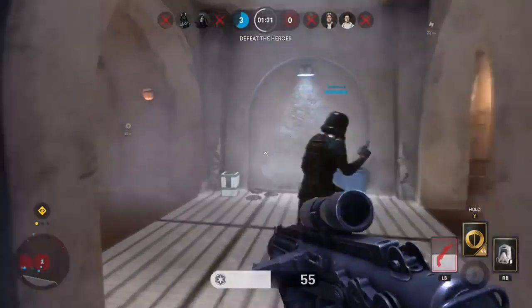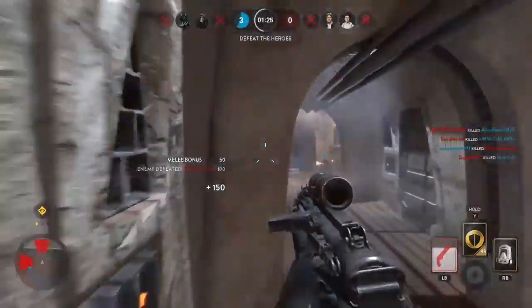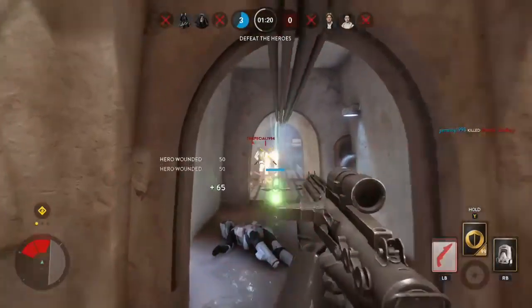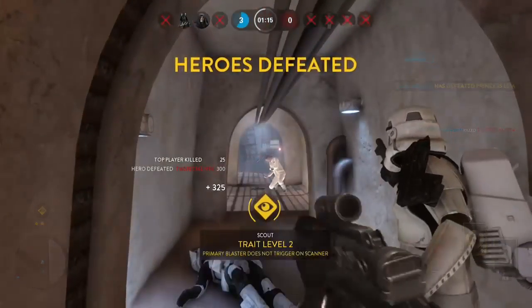Here's a look at the new Jabba's Palace map — it's kind of strange to get your head around because there are loads of tunnels. Here's another look at the scattershot: you can see Leia puts a shield up, she thinks she's safe for a bit, but you can just take out your scattershot and take her out.